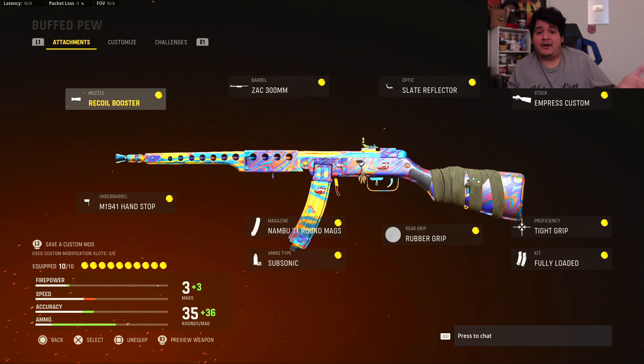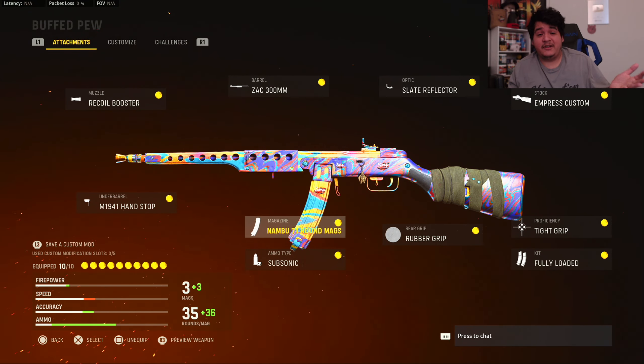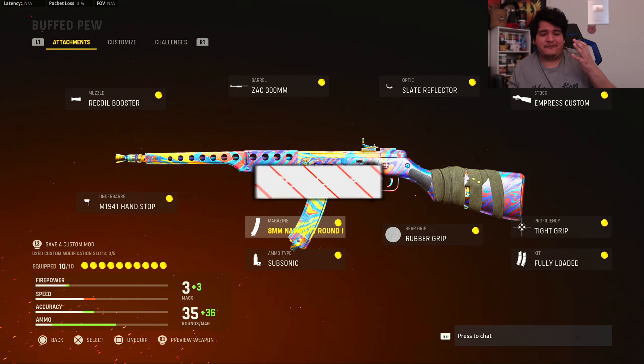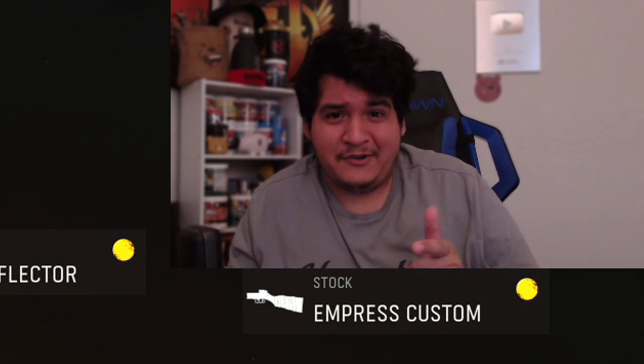Let me know what you guys think about the PPSH — do you like it with the Nambu rounds or the Gorenko rounds? I still think this gun is extremely great. I just prefer the Gorenko, but the Nambu option is there now, which is nice. I'm glad they've been buffing guns in Vanguard multiplayer. Vanguard is free to play right now, so if you're a Warzone player, download it and try out these class setups. I should have a good amount of class setups for the rest of this week. I love you guys — see you in the next video!